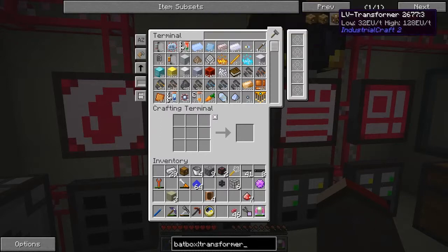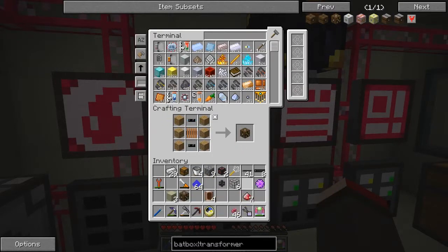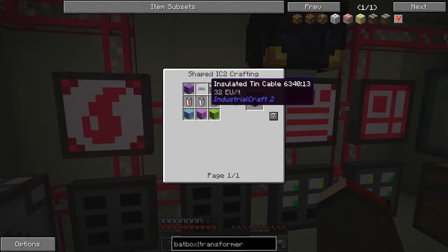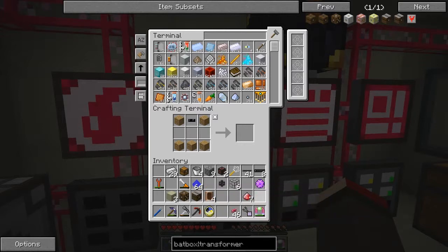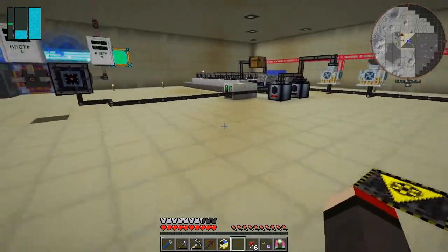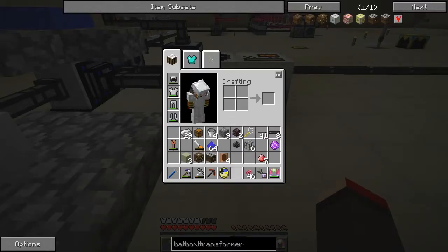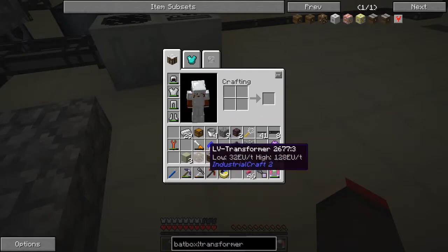A transformer - this one here is a low voltage transformer. It needs 32 EU output from 128 EU per tick input. We need one copper coil, which I might have made. Yes, we've got one, so we can make that straight away. The insulated tin is the same thing. Then we want to make a bat box - that's three batteries, one tin cable, and some planks. Fairly straightforward and I've got enough stuff for that. If I remember rightly, this transformer has a side where things have to be connected.